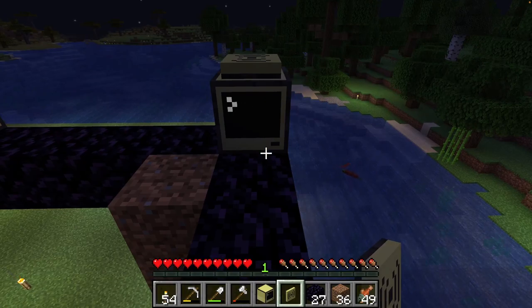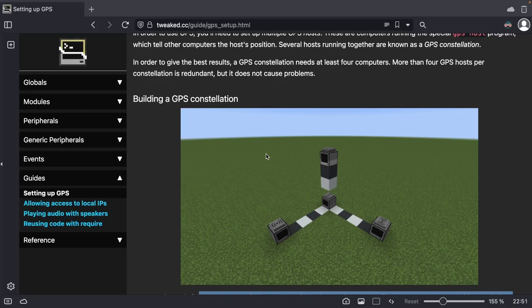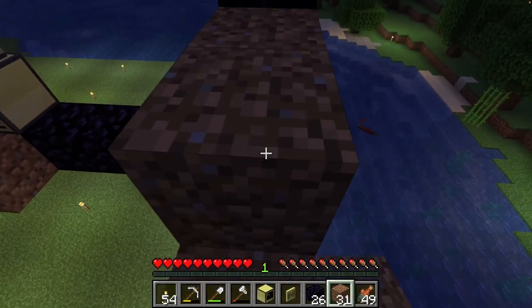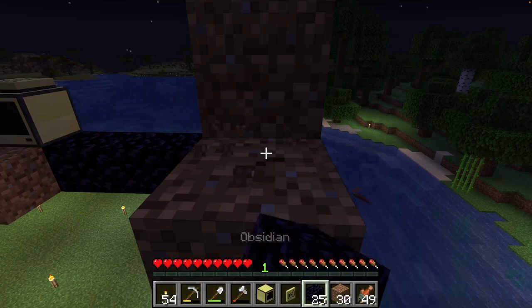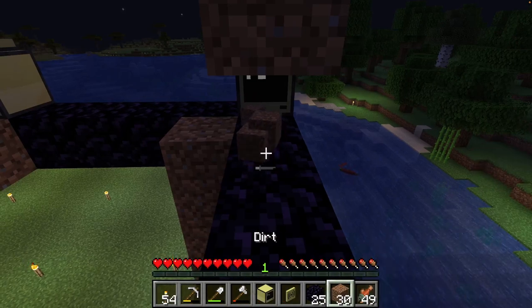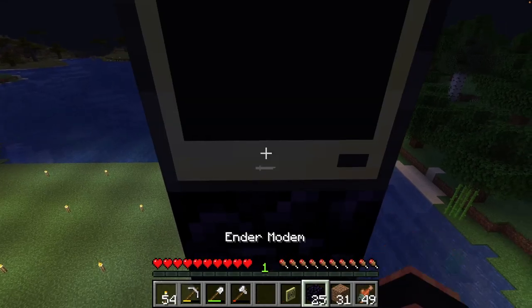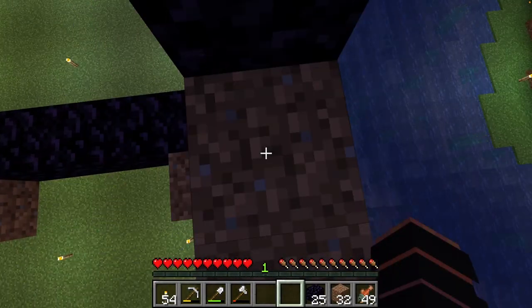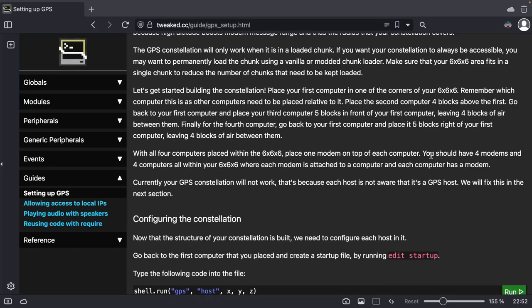Now we need to go back to this. We need to build up above the modem — we want to put two blocks and then the computer. So can I just stack this right here? One, two. Which way is this computer facing? It's facing that way. Also I just took my stairs away — maybe I should put my stairs back. So let's get this facing the same way and then we can put the modem on top of it. With all four computers in place, place one modem on top of each computer. You should have four modems and four computers within your 6x6, where each modem is attached to a computer.